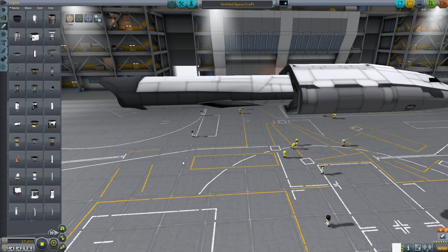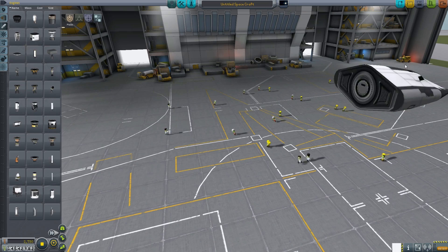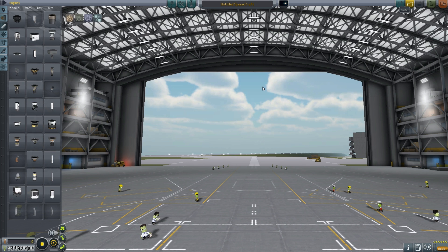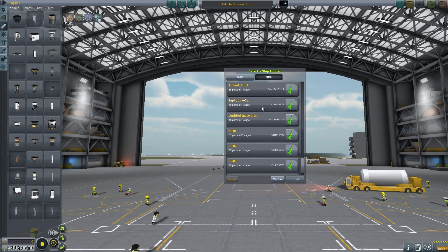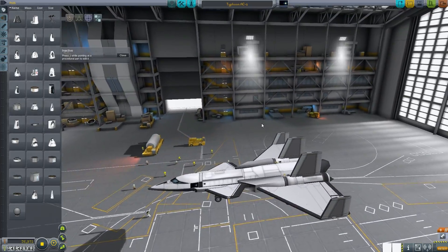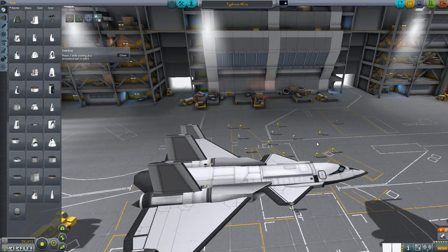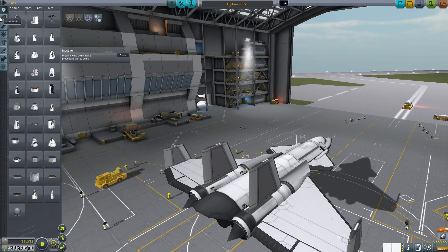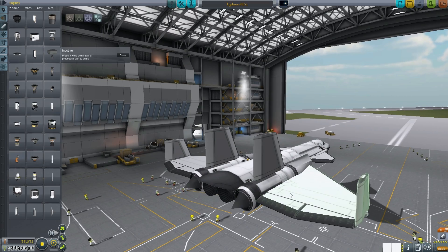Finally, the engine we're going to test has its own intake and is air-breathing, but at high speeds it super-compresses the air to give a boost in speed — it gets more efficient and quicker at high speeds. We actually have an aircraft built to test it out — the Typhoon AC1 ACS aircraft. It's a Typhoon-style aircraft, and we could put RAPIER engines on the back to make it a space plane if we wanted.